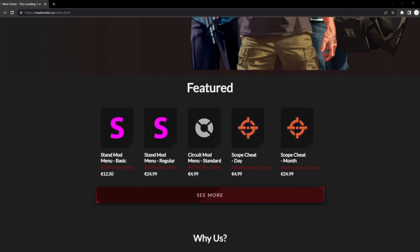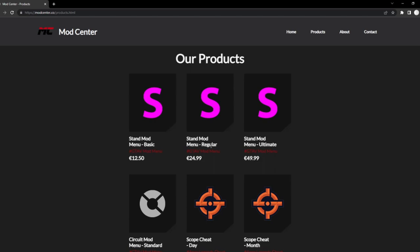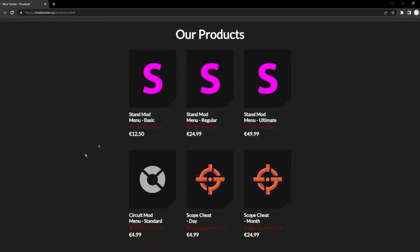They sell mod menus such as Stand, Circuit, or Scope. And I think you guys will love them. They do sell Circuit, which is the one we're showing today.